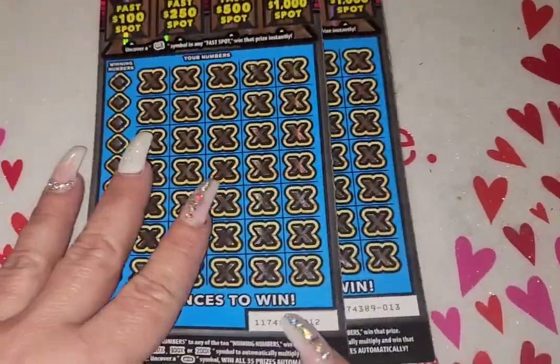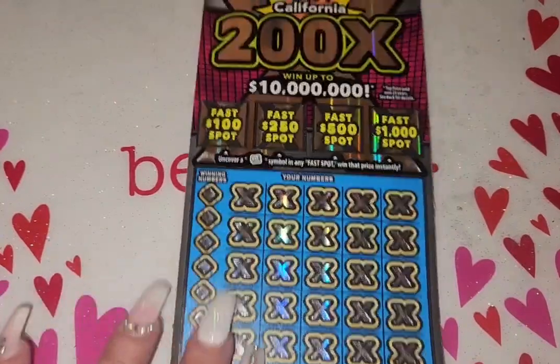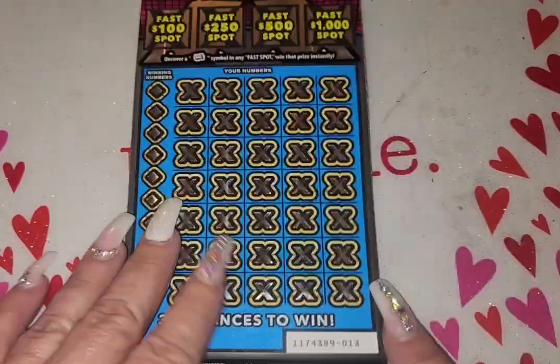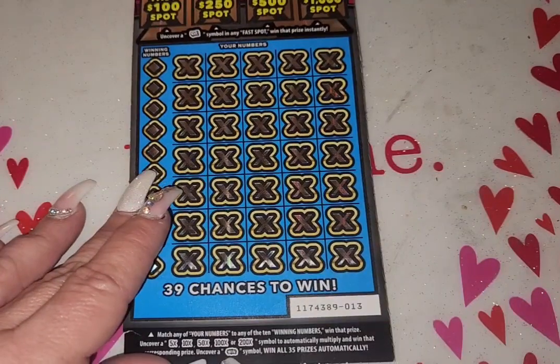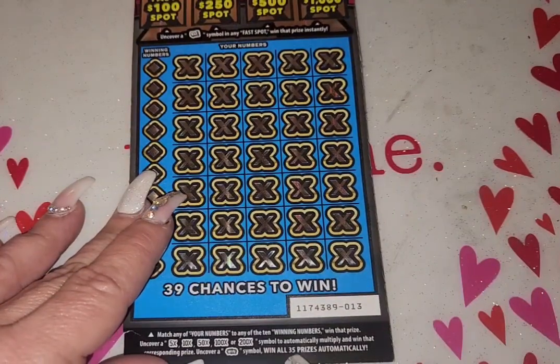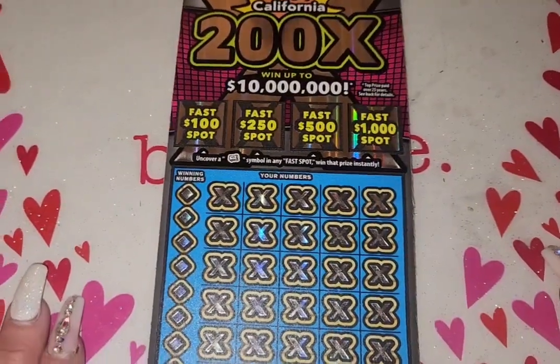I have tickets 12 and 13 here. Object of the game is you want a money roll up here — you win that prize automatically. You can get a 5, 10, 50, 100, or 200x to multiply your prize. If you get the win all symbol, you win all 35 prizes. Odds on this ticket are one in every 2.71.